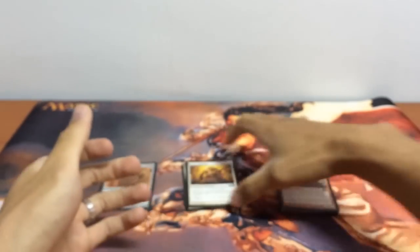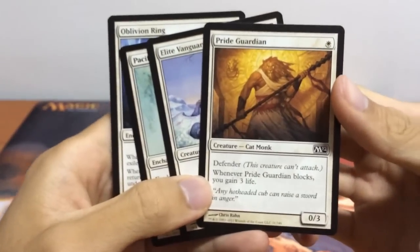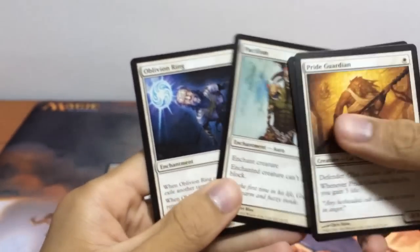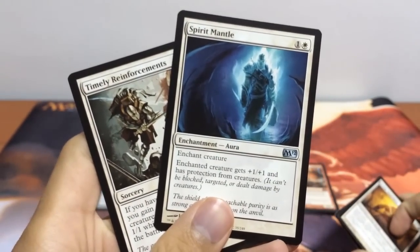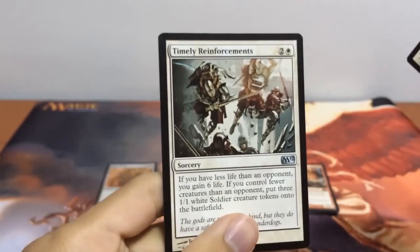Next on to our white spells, which is mainly just a few cards. We have our Pride Guardian, a 0/3 defender for early play. We have our Elite Vanguard, a 2/1 for 1 mana. Our Pacifism for control. Oblivion Ring — another control card. And we have our Spirit Mantle — +1/+1 and has protection from creatures. And we have our Timely Reinforcements.